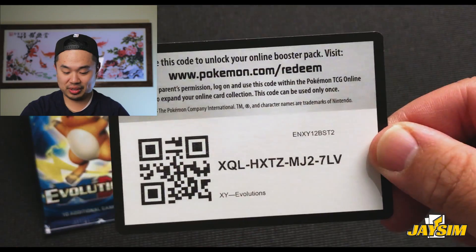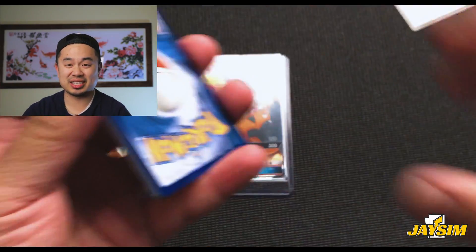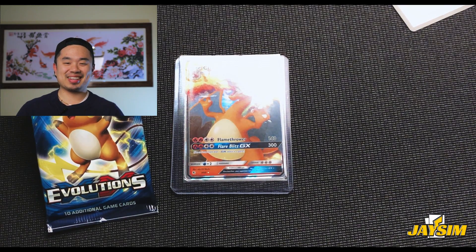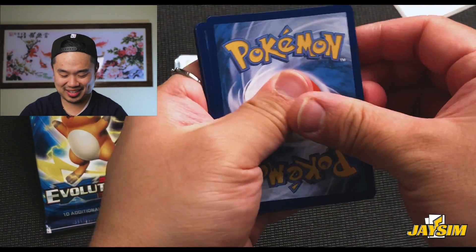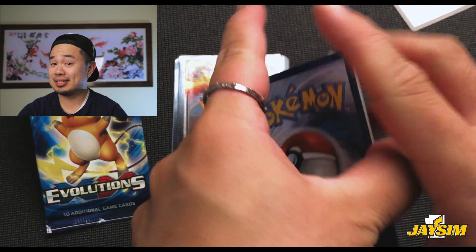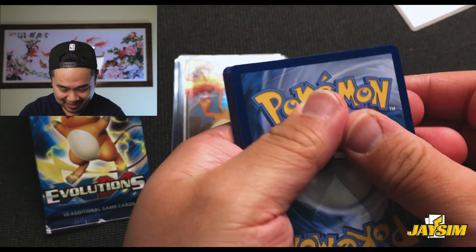I'll use the code for you guys. Evolutions — let's do the sniff test. Smells like the 90s. Okay, let's do the hard trick: one, two, three — bam! Hopefully this is something good.